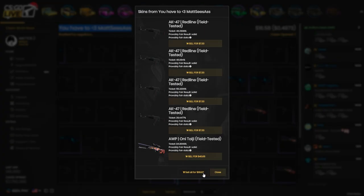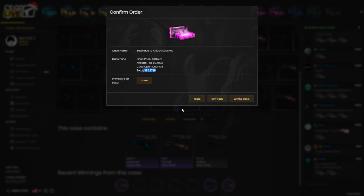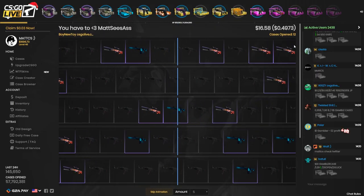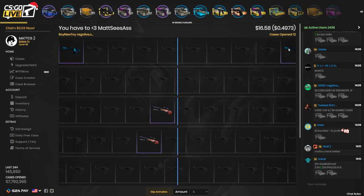At least I got something. I'm just going to sell it back — I sold it for $69. How much did I buy it for? $85. So that is not profit. Let's just open it once more — hopefully I can land on two items and make back the loss from the previous roll.